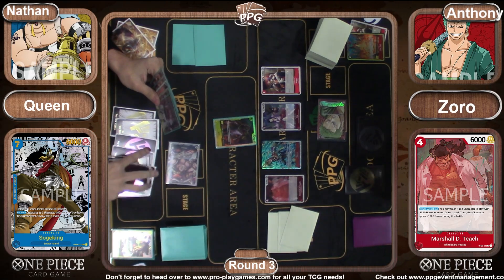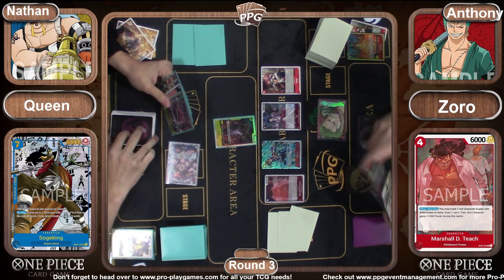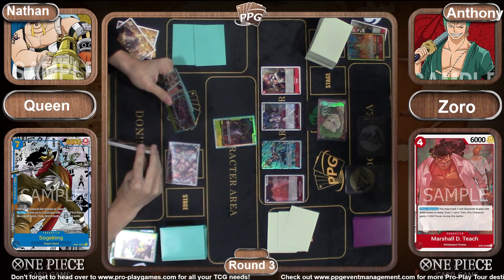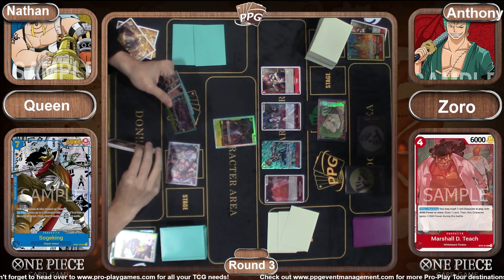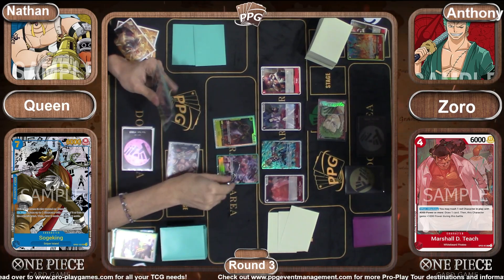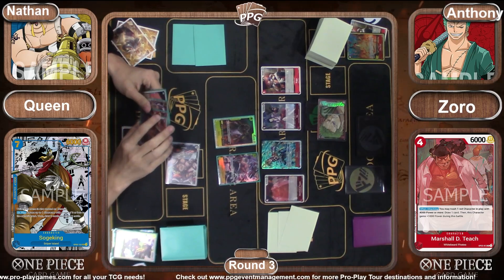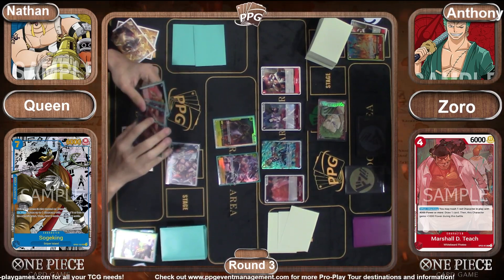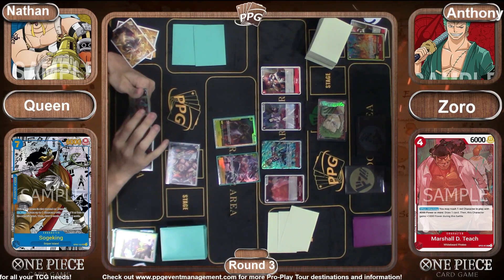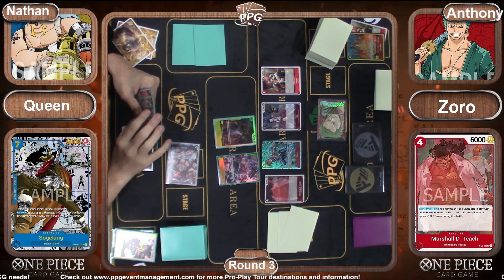Queen comes across the table and then we put all of our eight Don together — we've already told our opponent that we have Katakuri in hand. The question is, will we be using it? We will. Now, which one do you choose — Marco or Teach?